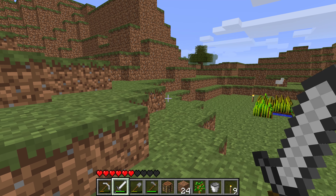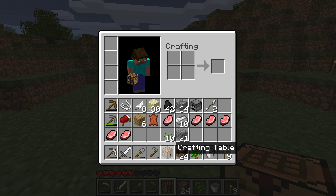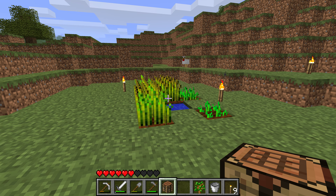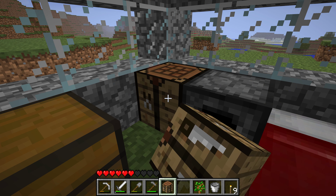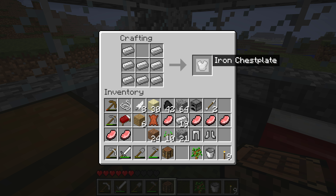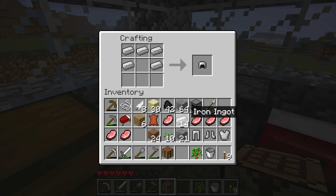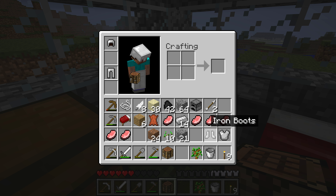Welcome back everyone to another episode of Nomadcraft Beta. Today we're here with episode number 4. I gotta do some stuff before we move out. We got a crap ton of iron — 38. With that we can already make an armor. This version the armor works quite a bit differently from what we are used to on the standard version of Minecraft.